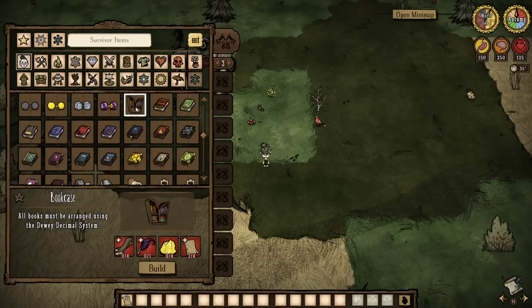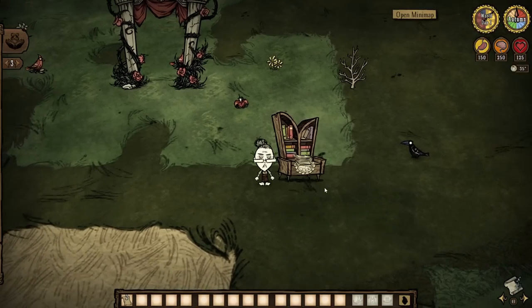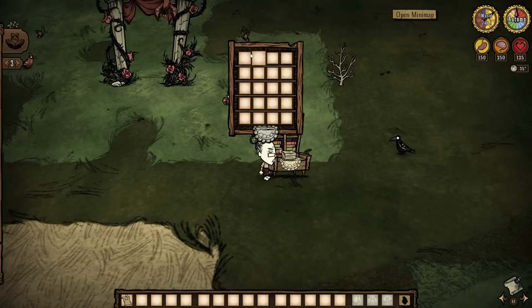And it all starts with the new bookcase. Not only is this a practical way of storing all your literature with a massive 20 slots, but it also doubles as a science station and is required for the creation of 7 of the new books.